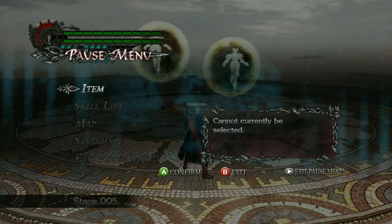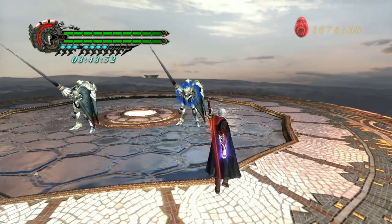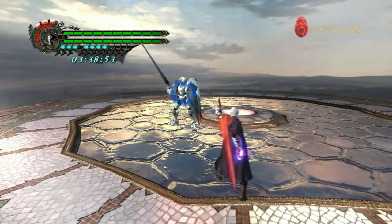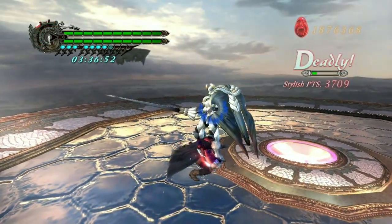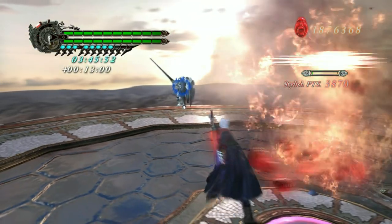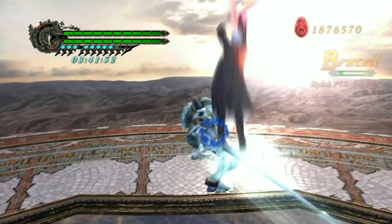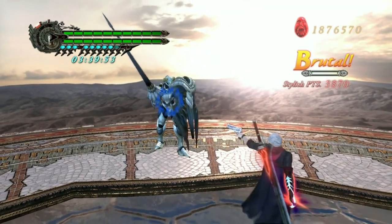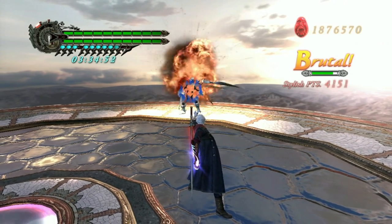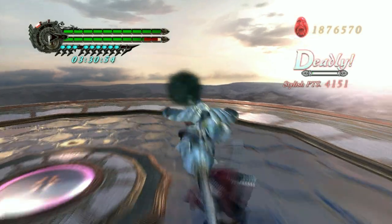The next tip is to study enemy attack patterns. Let's say you suck against the knights — you're always taking too much damage. Finish the room and just keep one of them alive, then study them and watch what they do so you can learn to dodge. You can see what's coming, and once you get used to it, you'll be able to apply that in real combat. Practice against whatever enemy you struggle with — be it Mephisto, the Knights, Assault, Frost, or anything else.